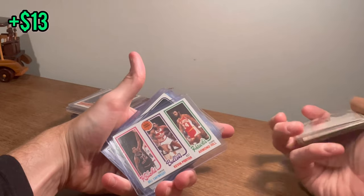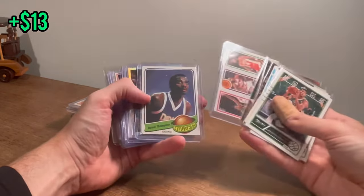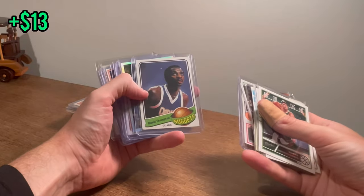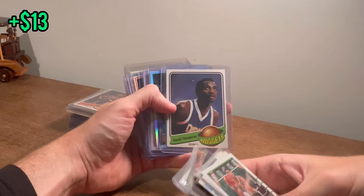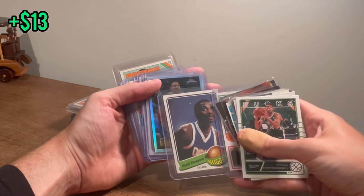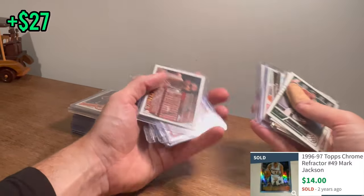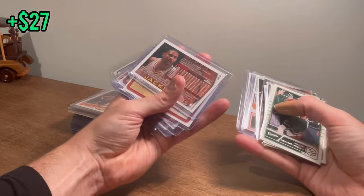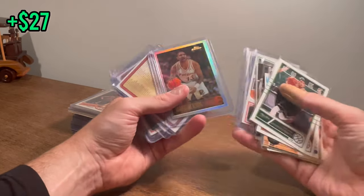Bill Cartwright. Kevin Porter. Armand Hill. I would love to see a Larry Bird one out of here. What's behind there? It does have an M right there — looks like a Topps Chrome Refractor. Is it? That is not MJ — who is that? Mark Jackson! You know what, I'll take that all day long. That is a very nice Mark Jackson Topps Chrome Refractor — sweet card there.